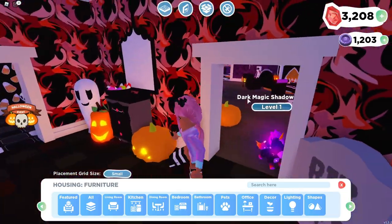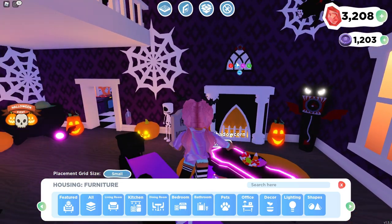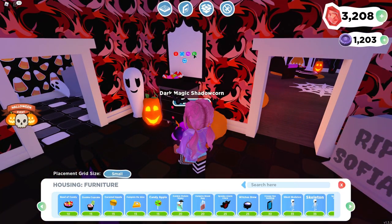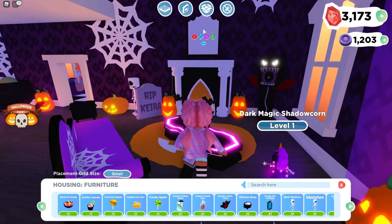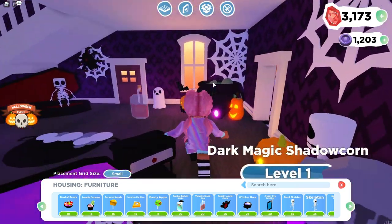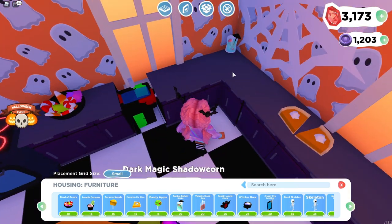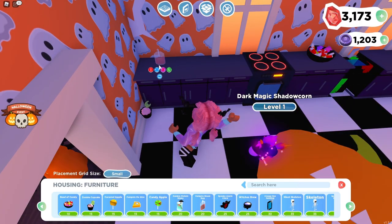There we go — that looks so much better on the wall! I actually want that big mirror thing on this wall right here. It's kind of small so I want to add something else — I'll delete this for now. Let's use the copying feature and bring it all the way over here so we can put it above the little fireplace. I love how that looks — that looks so good!